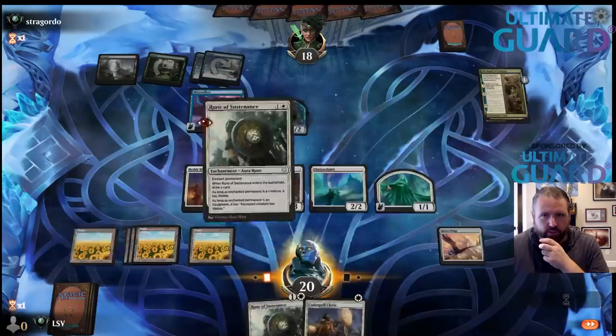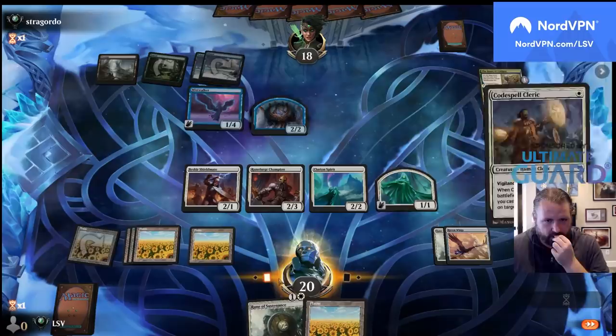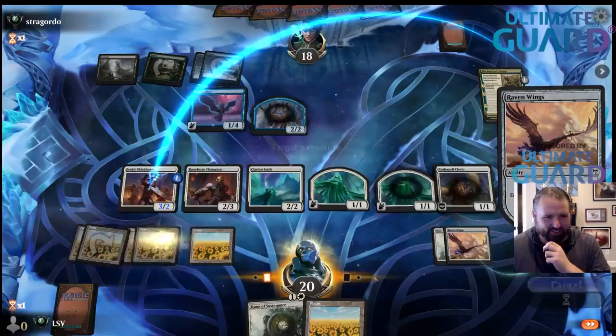Let's go Rune of Sustenance, cast with Runeforge Champion on Raven Wings here. I'll play Codespell Cleric on the Shieldmate. Good stuff — I'm glad it worked out. Let's just swing in the air. Bears of Litalara is really good — I think that card is very strong.